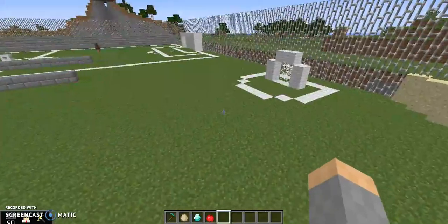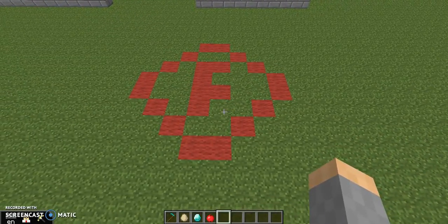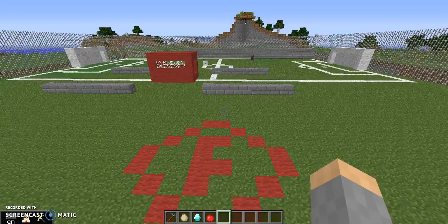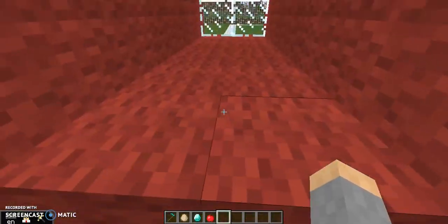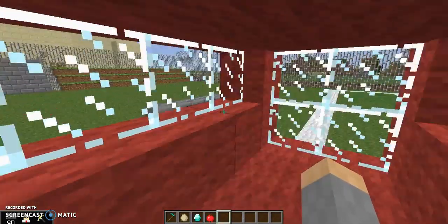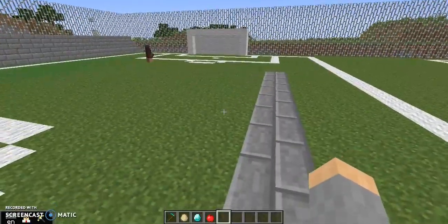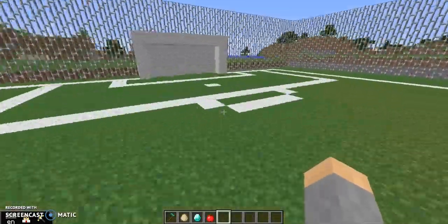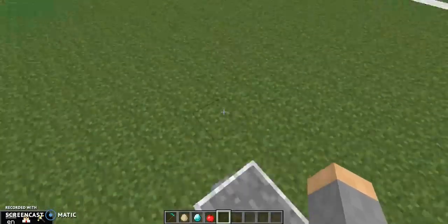We've got bleachers, a lacrosse goal on one end, and a big Friends School logo in the middle of the field — which is just an F, because we ran out of time and space. We've got the big red box thing — it's there in real life, so we put it in the Minecraft version. We've got benches for coaches and players to sit on during matches. We've got big soccer goals on either end, another set of bleachers, and we've got this soccer ball. Look at me play soccer — I'm so good.